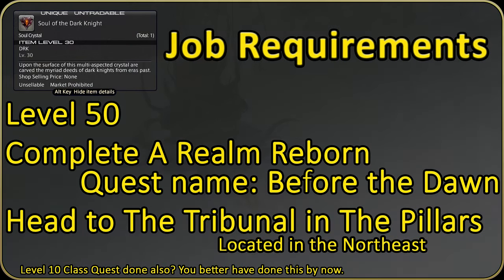To obtain Dark Knight, you need to reach the Heavensward expansion, which is immediately accessible upon completion of A Realm Reborn. The final quest of it is called Before the Dawn. Head into Ishgard's The Pillars, go to the Tribunal in the north, and you will have yourself a Dark Knight. Let's get into the finer details of each skill.